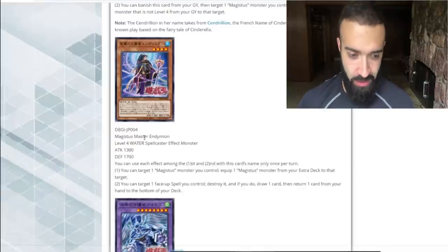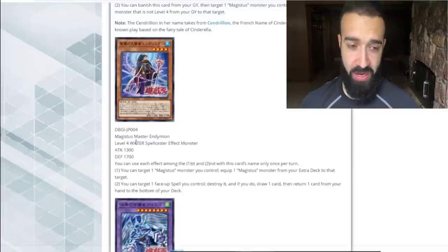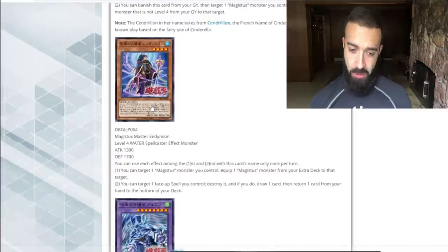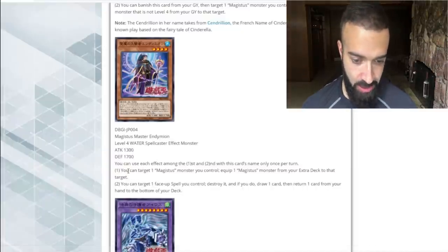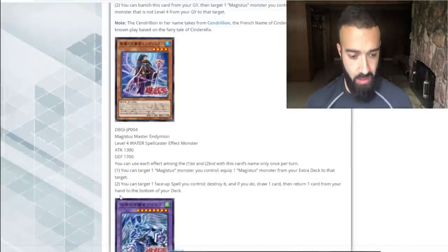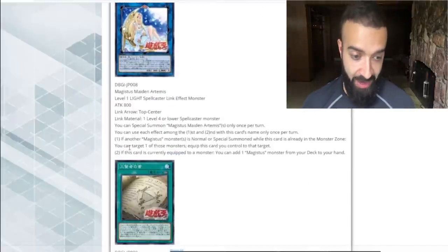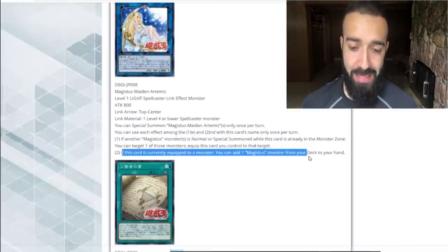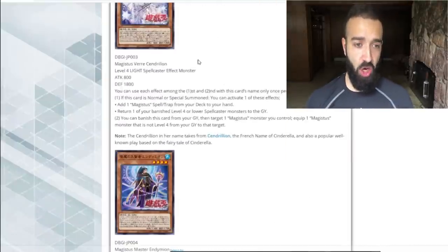A level four water spellcaster. Unfortunately, it's not a pendulum, which I think Konami screwed up — not making this card a pendulum card. But I'm going to show you guys a super cool combo with this card. You can target one Magistice monster you control and equip one Magistice monster from your extra deck to that monster. So you target itself and then equip Baby Selene. Baby Selene's effect: if this card is equipped to a monster, add a Magistice monster from your deck to your hand. Are you guys noticing the pluses here? So this card's a plus one.